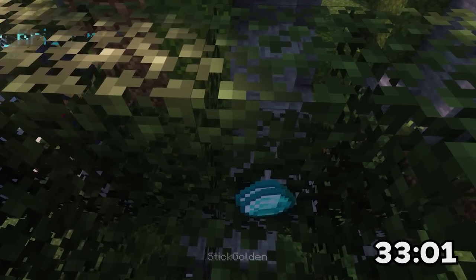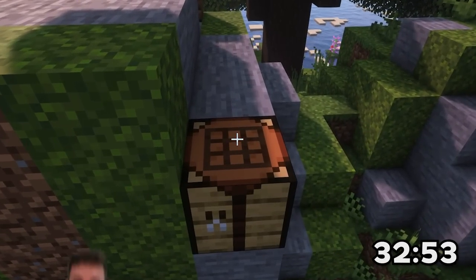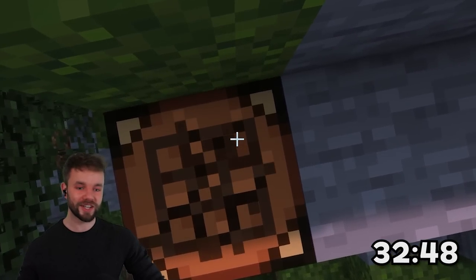They've already got diamonds! This is stick golden cam right now — this is what he is seeing. They got the diamond sword from the top of the tower. So far this is looking pretty good for them.